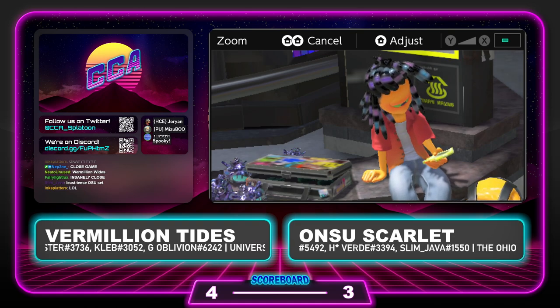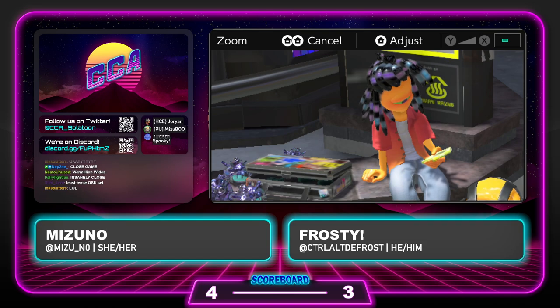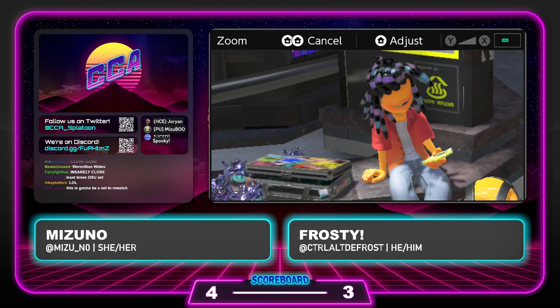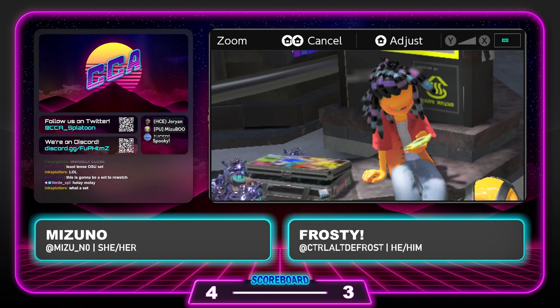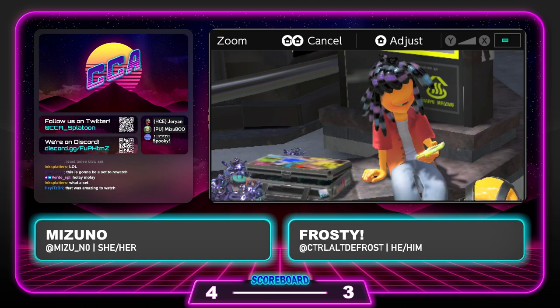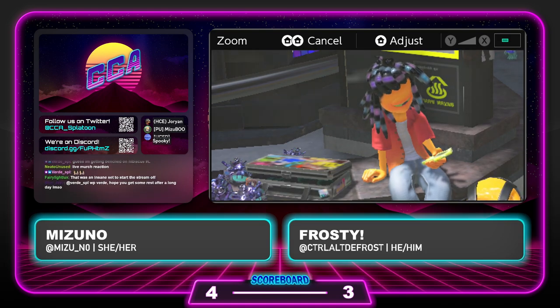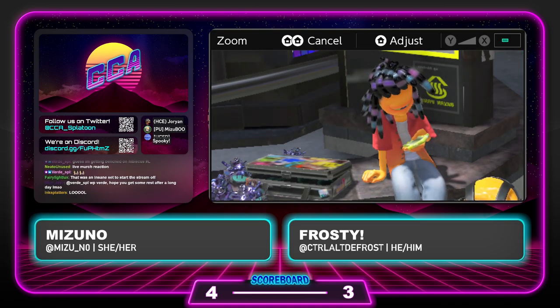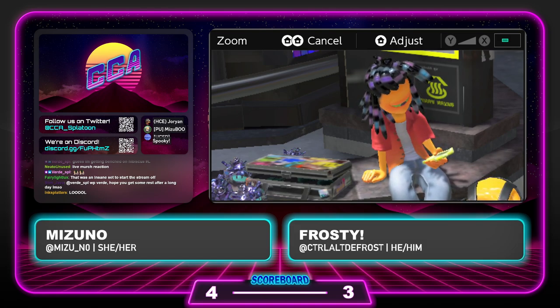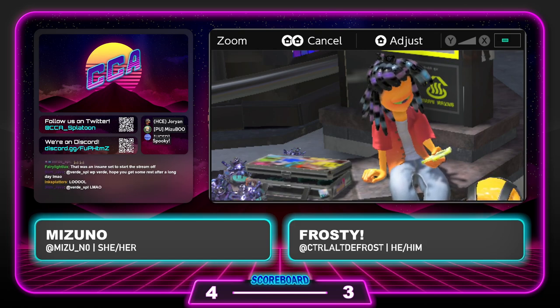Right here we can see the Twitch chat after watching this match — definitely a lot more expressive today. Well, Frosty, I hate to say this, but our time is almost up, because we have not only one but two more sets lined up for the night. Oh geez — if they're as exciting as this set, I am 100% tuned in. Well, with that, Frosty — plug yourself. Where can the good folks find you? All right — this has been Frosty. You can find me on Discord as well as Twitter at Control-Alt-DeFrost. I like the keyboard shortcut, but I butchered the ending. And folks, you can find me on Twitter and Twitch at M-I-Z-U underscore N-zero. If I'm not there, you can find me here at the CCA Splatoon socials. With that said, folks — do not go anywhere. We have another Div 2 match lined up, ready to go, so get excited. Stay tuned.